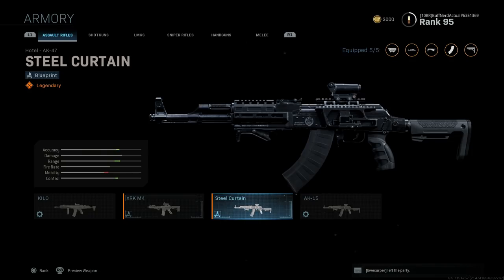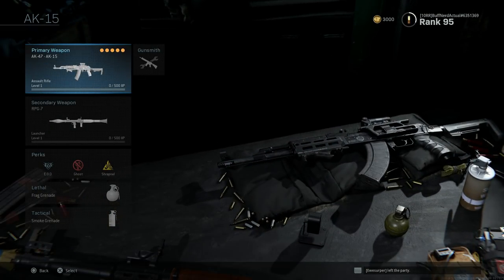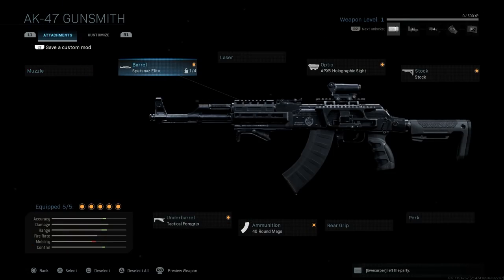Let's take a look at the weapon and its attachments, and I'll show you what's different from the AK-47. Going to my loadout — I renamed it AK-15. The attachments include the Spetsnaz Elite barrel, the Russian APX-5 holographic sight, the FF Close Quarter stock for that modern look, 40 round mags, and a tactical foregrip.